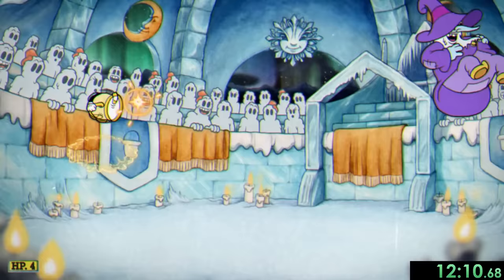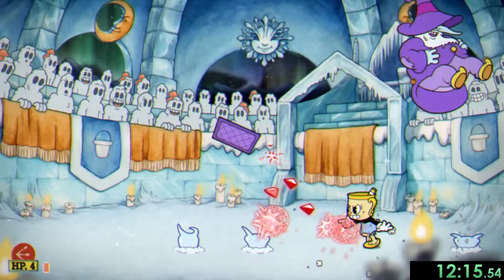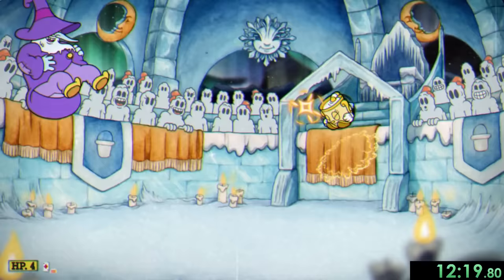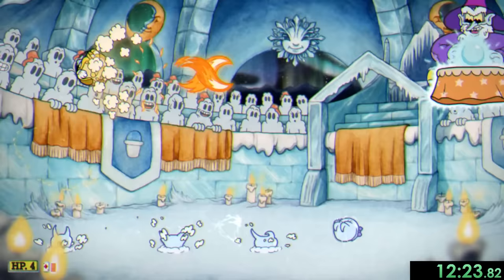So onto the next boss, and this is a huge run killer for me — Mortimer Freeze. In the first phase, Mortimer flies around using attacks, so we'll keep jumping up to hit him with charge shots whenever they're ready. The only real threatening attack he has in this phase is the little ice guys, so I make sure to spread shot them, and we'll keep this up until we transform into a snowman.